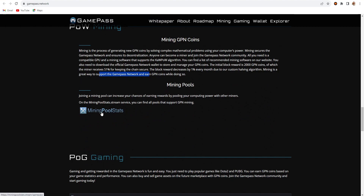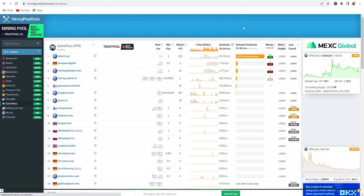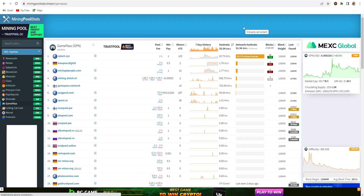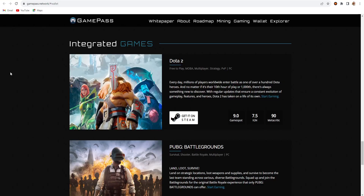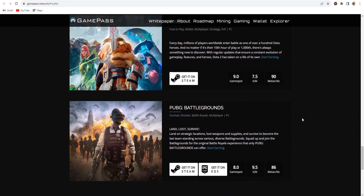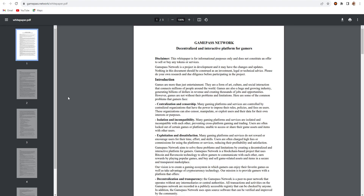For mining pools, if you click on the mining pool stats you can find many pool servers available. The biggest network right now is the Airnpool server pool, and there is also Cowpow mining, Zergpool, Echpool, and others. Right now two games are partnered with GPN: Dota 2 and PUBG Battlegrounds. If you are a gamer, you can also earn GPN coins by playing these two games. There is also a whitepaper available about the GamePass network.